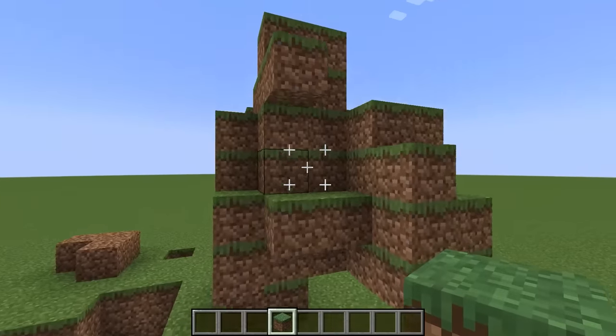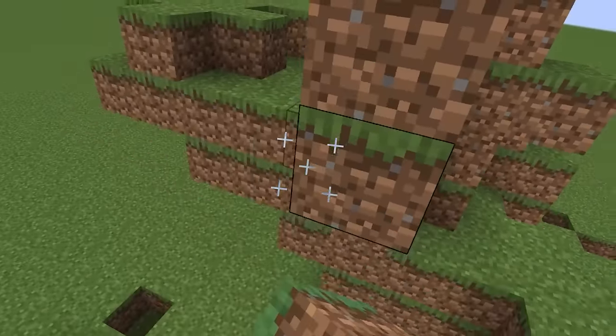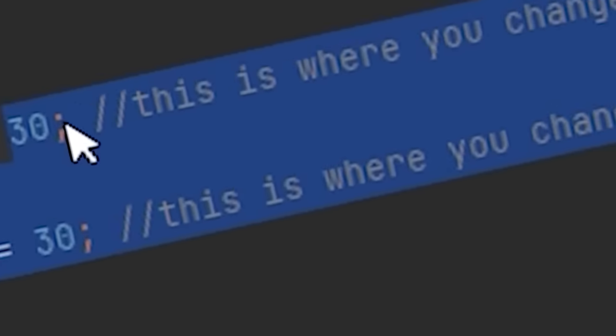And what if I place some blocks? This is like efficiency 69 — it's on my hand pretty much. I love this. How many crosshairs do you think I could fit on my screen? Let's try to find out. This will make a thousand crosshairs. Sort of.